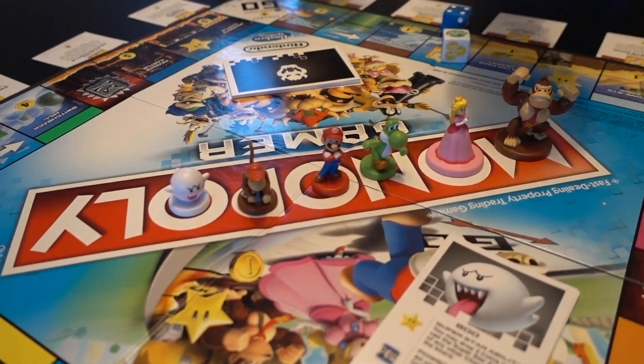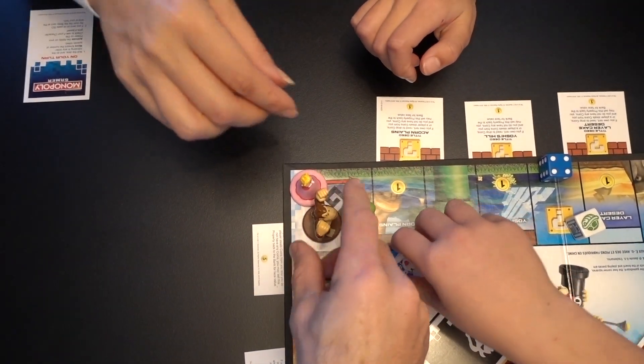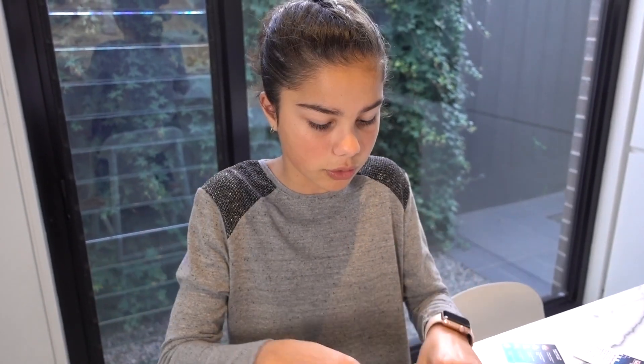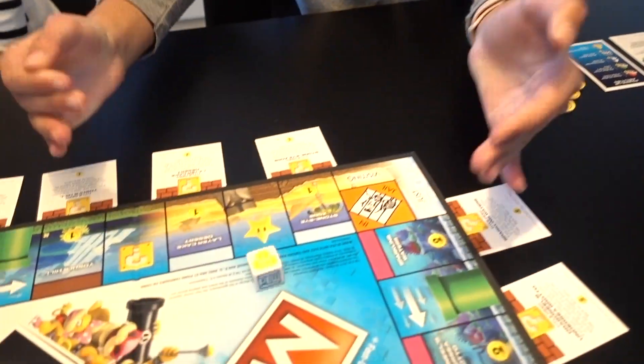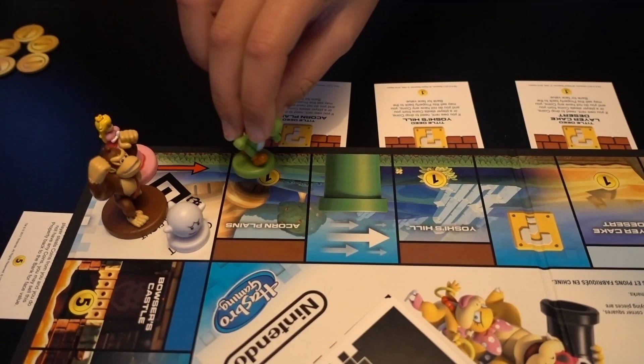So the first thing you need to do is choose your character. I'm Princess Peach. I'm Yoshi. I want to be Donkey Kong. After you've chosen your character, you can place it on Go. Once you're ready, you can roll your number dice and your power-up dice together. Now you need to move your character as many spaces forward as it tells you on the number dice.